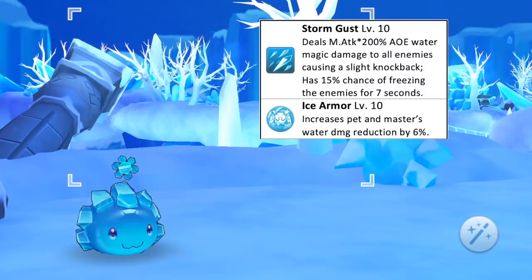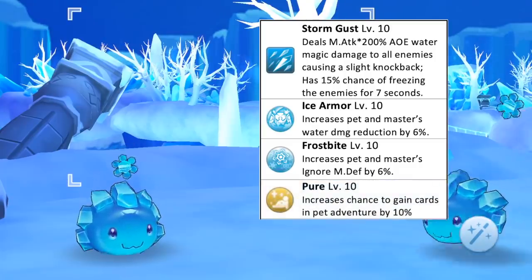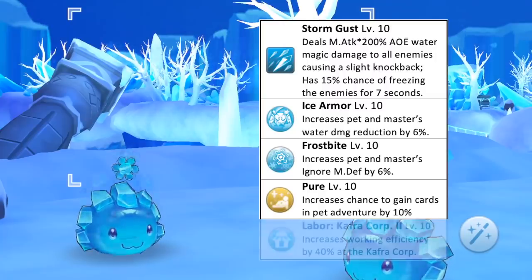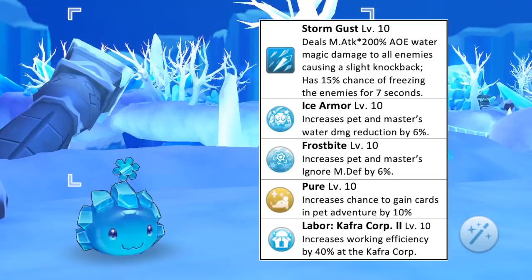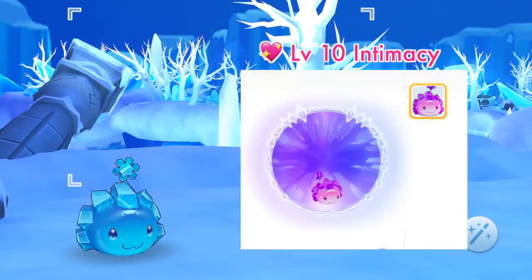Having this pet by your side will increase your water damage reduction by 6% and ignore amp depth by 6%. Sending Marion to pet adventure will increase the chance of getting cards by 10% at max skill level. As for pet labor, it is best to assign it to the Kafra Core for plus 40% work efficiency. This is how a Marion with level 10 intimacy will look like.